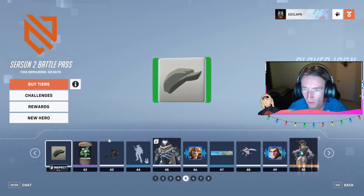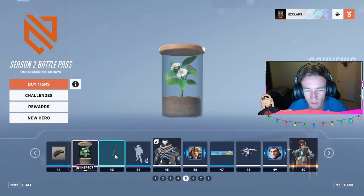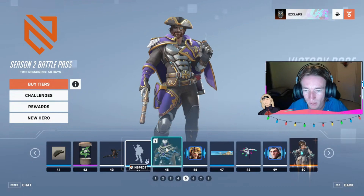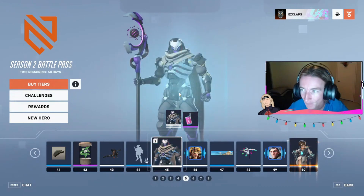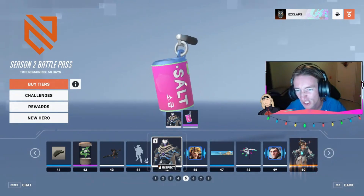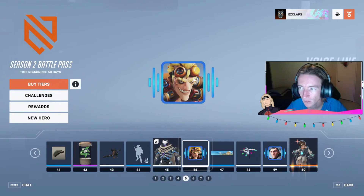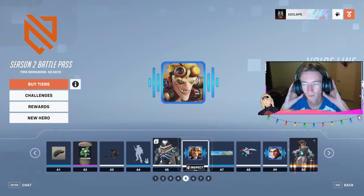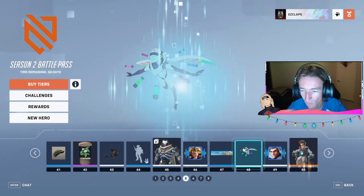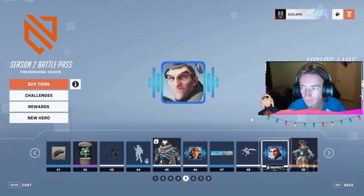Street Urchin Player Icon at 41. Camellia Souvenir at 42 — similar to the back bling that was on Botanist Ana. At 43, we got Queen Cobra. At 44, Quick Break Victory Pose with McCree. At 45, we got a Double Double Collection type, an Epic Weapon Charm. And at 46, the boy himself. My boy coming out with the Grapes voice line. Acropolis Name Card at 47.